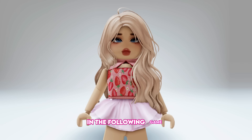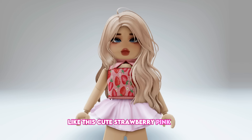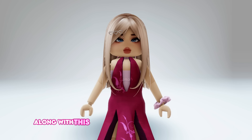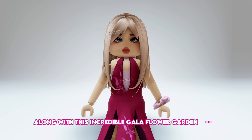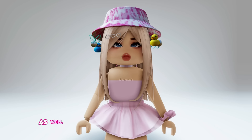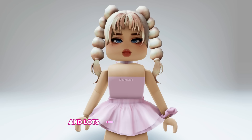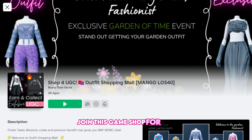In the following game, we will get some adorable clothing items, like this cute strawberry pink top, this cute pink spring floral dress, this incredible gala flower garden dress, a cute spring garden sunflower headband, a lovely bucket festival hat with ducks, and lots more items like this hair. Join this game, Shop for UGC.